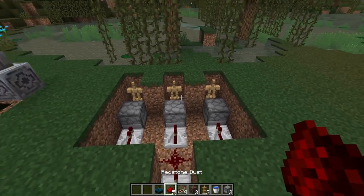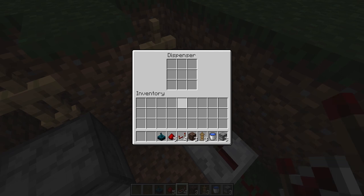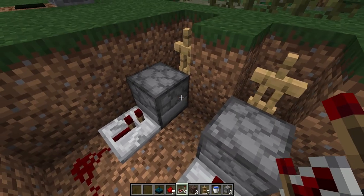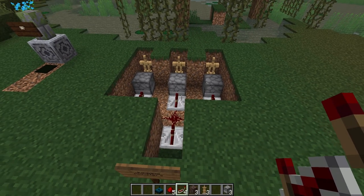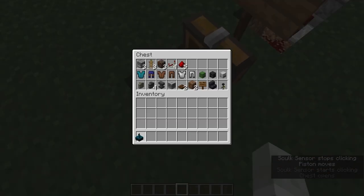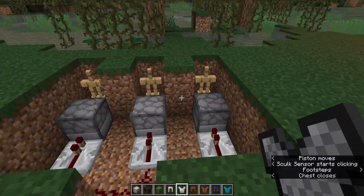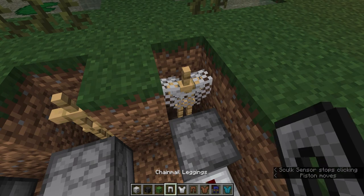I like to add the sculk sensor in after I've added all the decorations so I'm not triggering it while I'm decorating. I can then put a water bucket in each of these dispensers. Let's switch out our materials now for some decorating things — I'm going to leave the sculk sensor in my inventory for when we place it in at the end. I've got a collection of different armors as well as some skulls. You'll just need the chest plate and the leggings here.